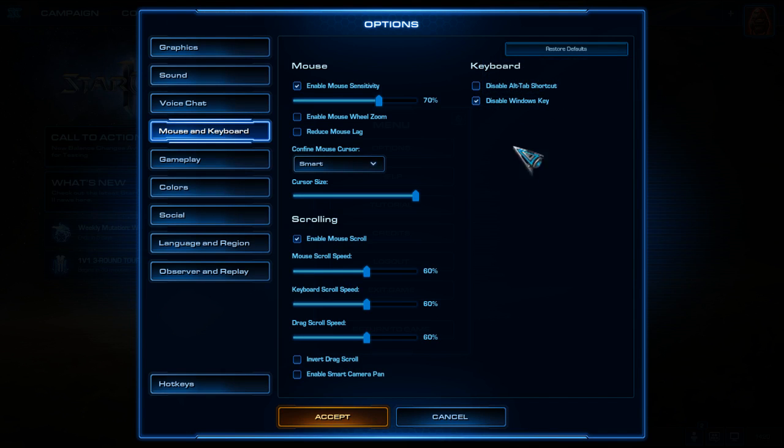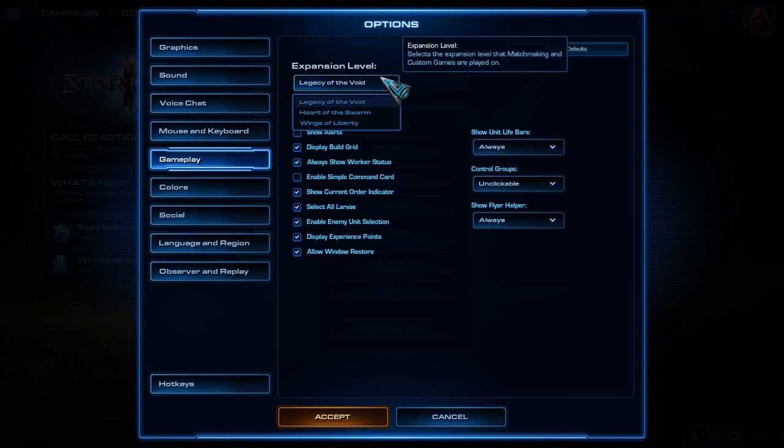You also want to disable the Windows key of course. So to summarize: enable mouse sensitivity at 50-70%, uncheck mouse wheel zoom, and set all scroll speeds from 20% up to 50 or 60%. Next one would be Gameplay. Expansion level should be Legacy of the Void, since not many players are playing the other add-ons.